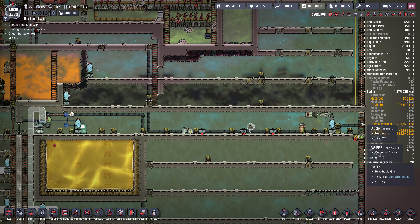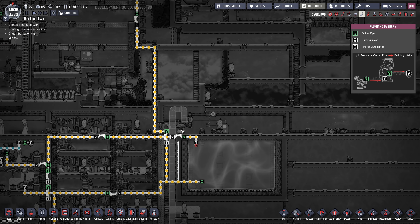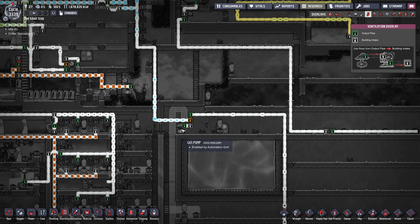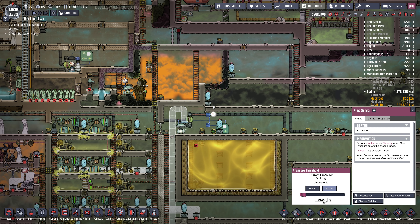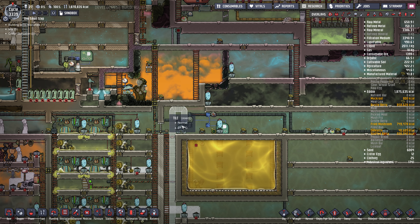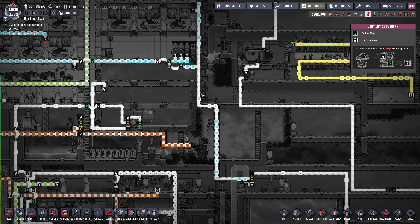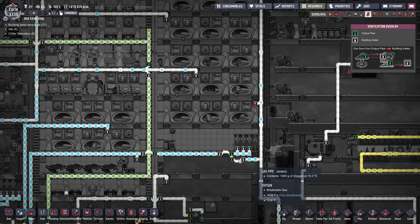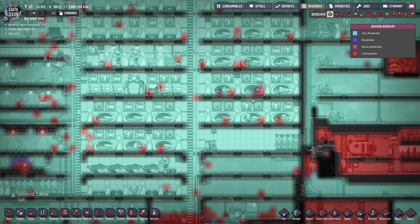There are deodorizers along here that filter the polluted oxygen, and it flows this way with no openings. This vent pulls it out if the pressure is over 500 — it just pulls it out and that's supplemental oxygen to the base. We don't really need it but oxygen has been fine for a very long time.